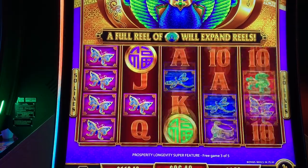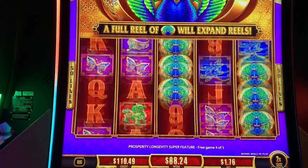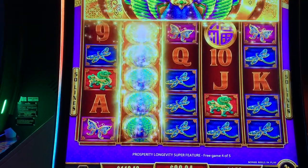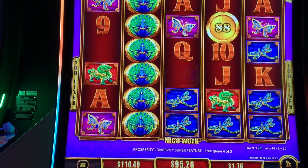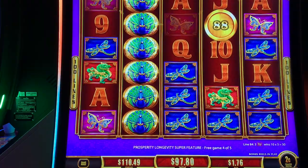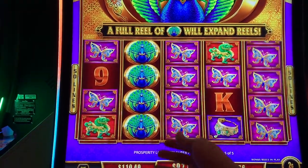Here we go. Extra game, extra game! No — credits. The second time it's been credits. We need extra games. Come on, purple coins. Extra game — oh, it's credits again. We better get more purple coins. Last game is coming up. Full screen of Peacocks. Purple coins, come on. Oh well.